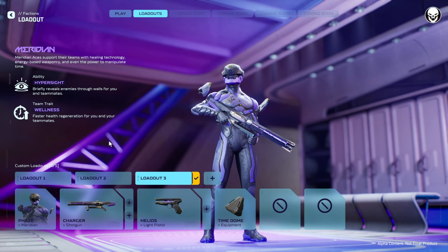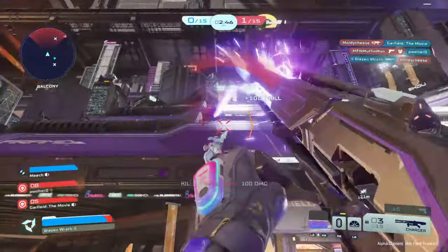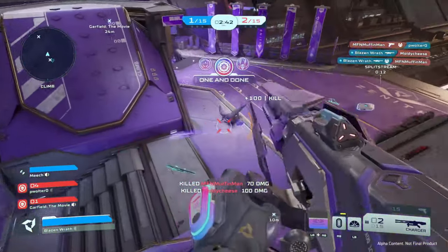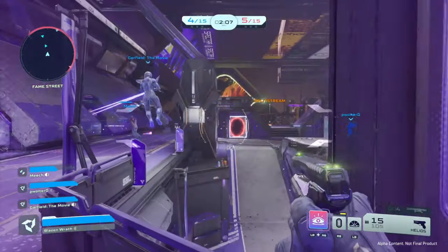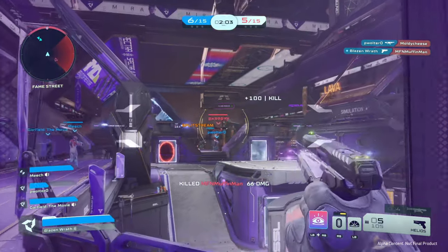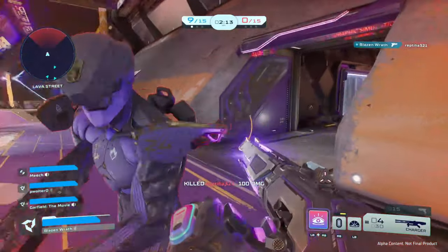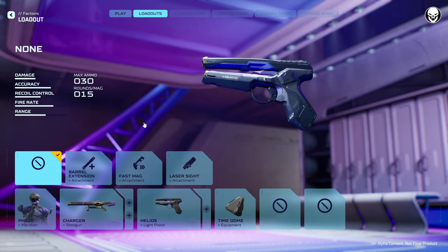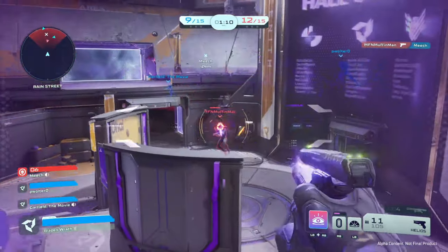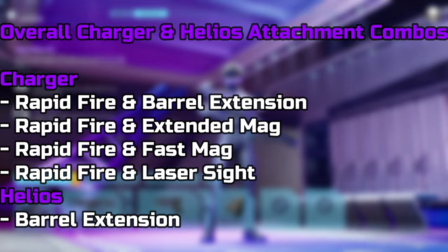Finally for Meridian, the Charger shotgun — a very different shotgun with a side pump action and a charge-up mechanic. Its unique attachment is Melee Knuckles, which increases melee speed, but I don't recommend it since you won't be meleeing much in this game. For shotguns, Extended Mag could be tried but my recommendations are Rapid Fire + Barrel Extension, or Rapid Fire + Laser Sight, or Rapid Fire + Fast Mag. With the Helios pistol, I'd recommend Barrel Extension since your primary is a shotgun and won't have good range.